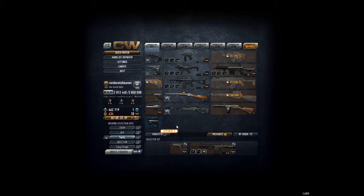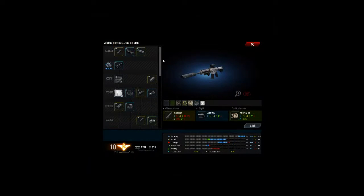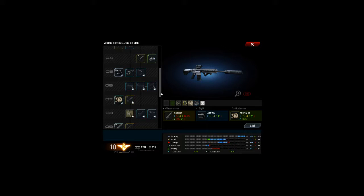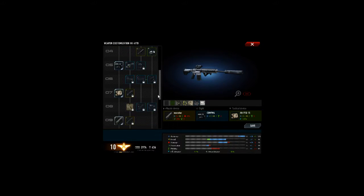This is Dick Wither here. Today we're going to be doing a review of the HK417D. This is using the Comp M foresight from the 5th metal level, the ANPQ-15 from the 7th metal level, and the first silencer you unlock — the monster silencer — from the 9th metal level.